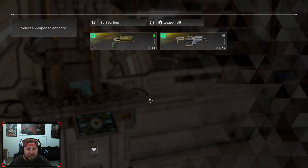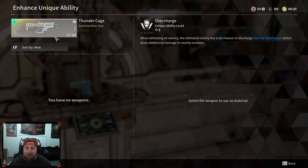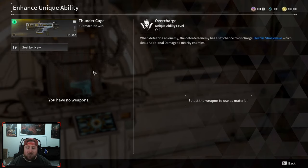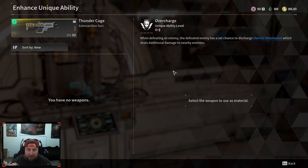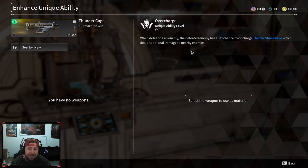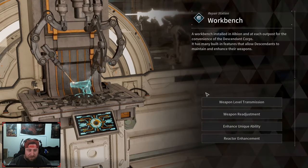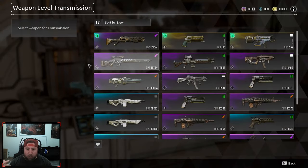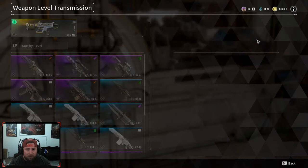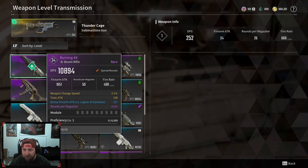We also have Enhanced Unique Ability — for example, Thunder Cage has a unique ability called Overcharge, and we could go in and try to upgrade or boost that unique ability. But that's for another video. What we are going to do now is go into weapon level transmission — first select the gun we want to use, then select our highest level weapon which is the 34.